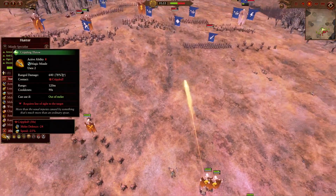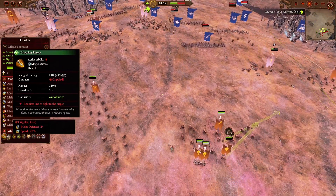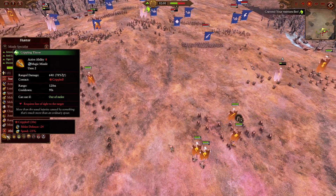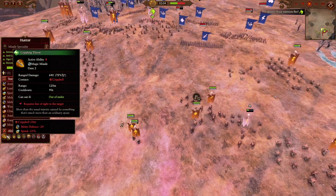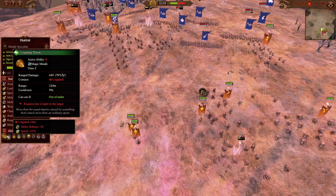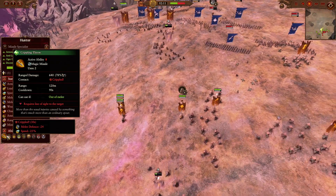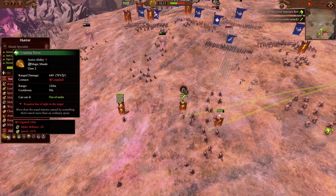Don't forget about the really useful ability: Crippling Throw — 640 missile damage, 78% of which is armor piercing, so that is roughly 500 AP damage. A really good way to delete the health of single entities, especially those with less HP like the Ice Witch. Even if you don't have good single entity targets, you can always utilize the debuffs on the ability — the melee defense reduction and speed reduction will be really useful in turning engagements in your favor.